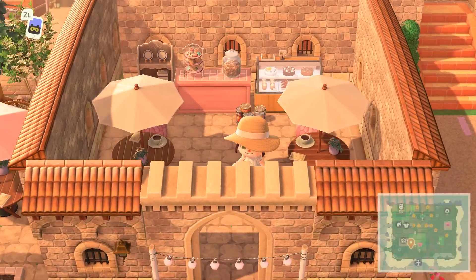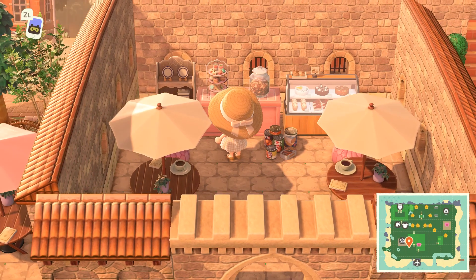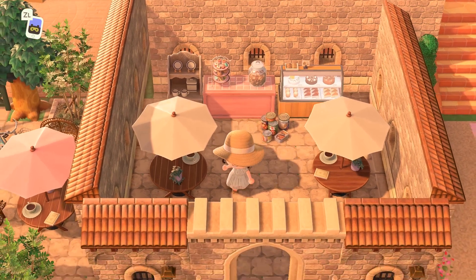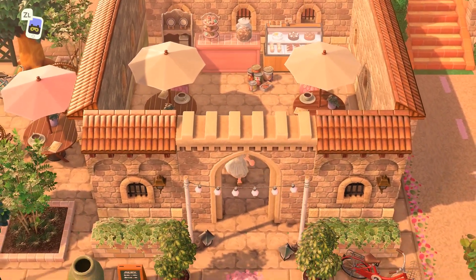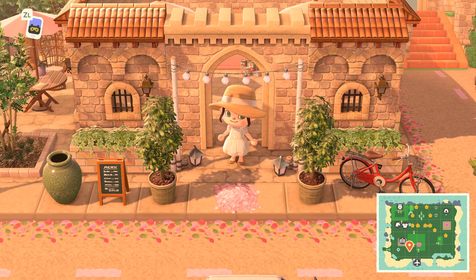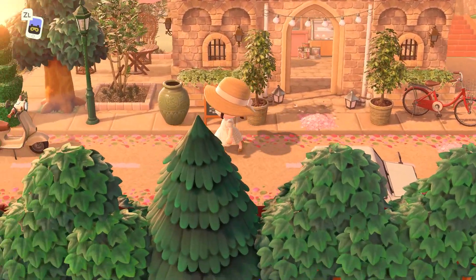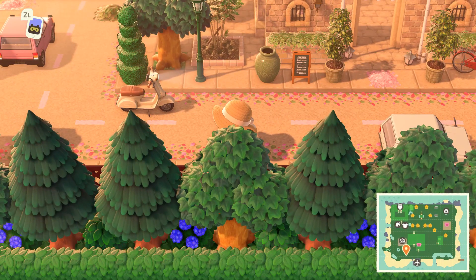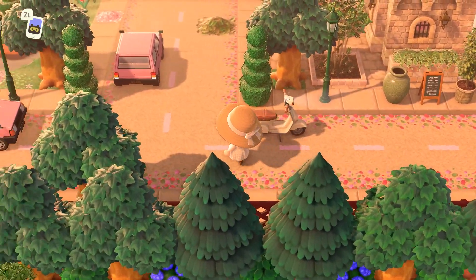It looks like we have our first little shop — this looks like a bakery. I'm definitely getting some Italian street vibes here, with all this beige brick and the little cafes we're coming across. I really like how contained it is; whenever a build is enclosed by fencing or walls all around it, it's a really nice way to break up your island. The trees lining this pathway along with the different hedges are so lush.